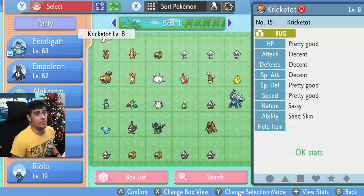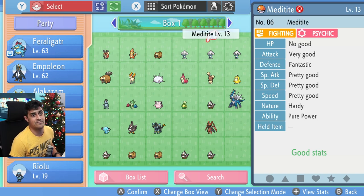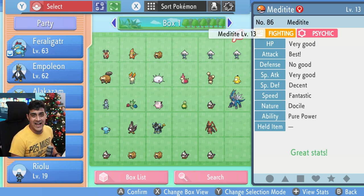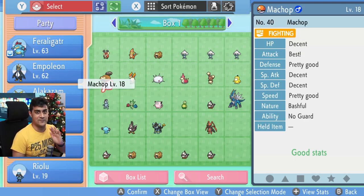Let's take a look at some of the other Pokemon I have besides this really bad Feraligatr. We have Cricketot — nothing here. Buizel — nothing good. I'm looking for best. We got one — Attack best! So that's one IV in Attack for Meditite at the max 31 value. Going down, we have a legendary Pokemon, Dialga. Dialga comes with three automatic IVs: HP, Special Attack, and Special Defense. I'm very excited that I got it in Special Attack because Roar of Time is pretty sick.